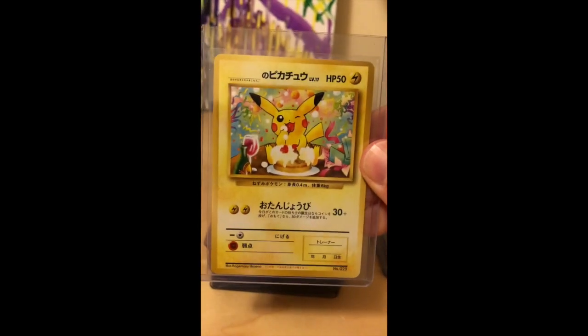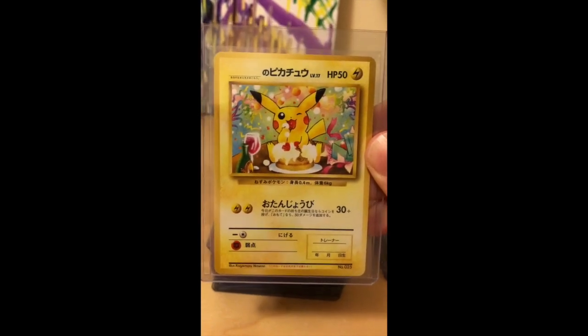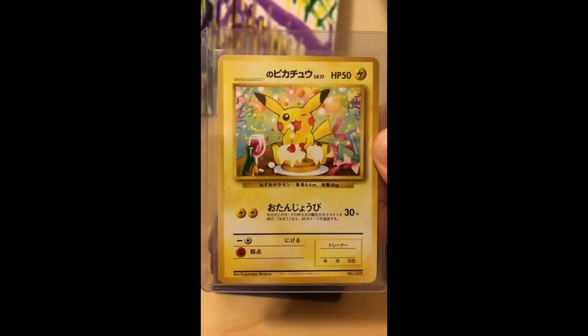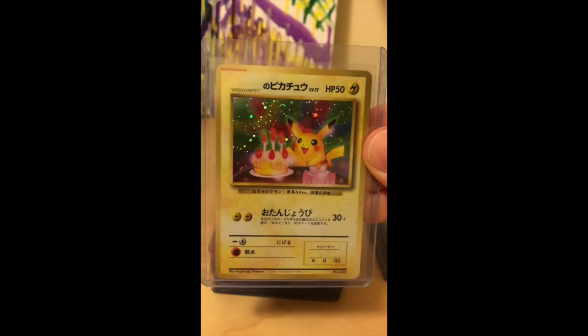We have the Not Awake Birthday Pikachu card, released only in Japanese. This one is even more valuable than the other one even though it's not a holo — it is super valuable and that artwork is just so cute. We also have the 2nd Anniversary Japanese Birthday Pikachu.